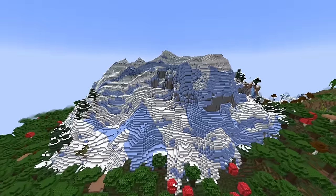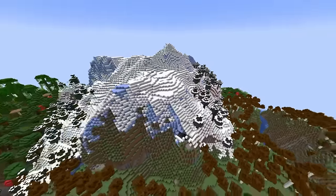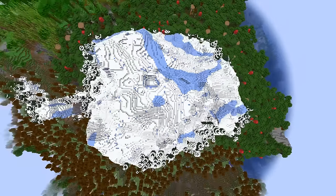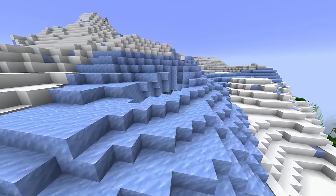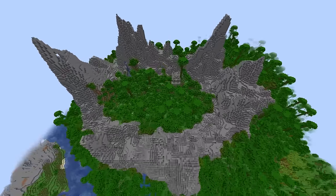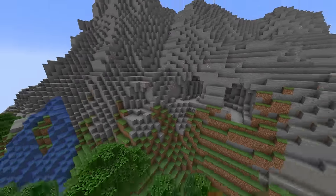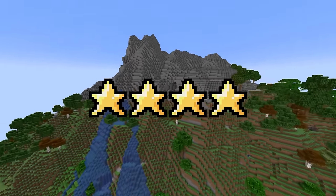Frozen peaks. Worst jagged peaks, to be honest. Sometimes it's not even a mountain, more just slopes, which would work out, but the biome isn't big enough to have smooth hills. Ice spawns here, which is nice, I guess. 4 stars. Stony peaks — you already know this biome is epic. Look at this generation. The warmest mountain biome. No snow. Calcite. Steep cliffs. The only downside is that no passive mobs spawn at all. 4 stars.